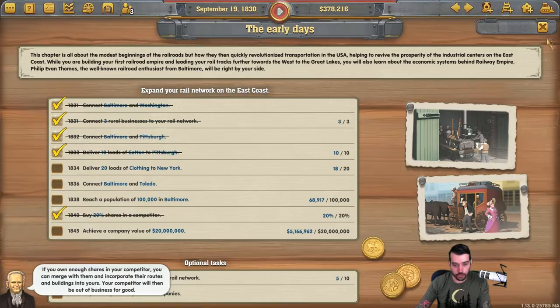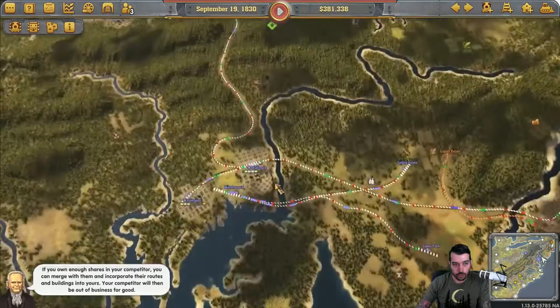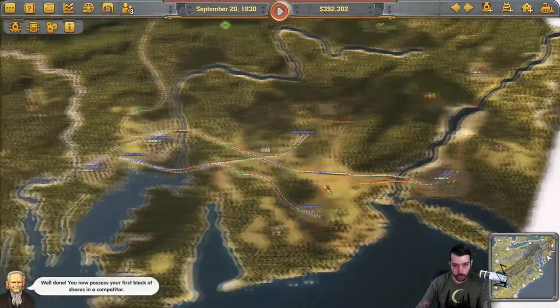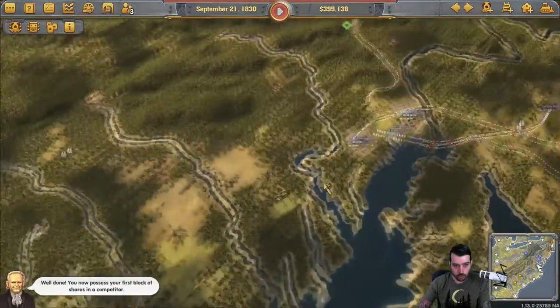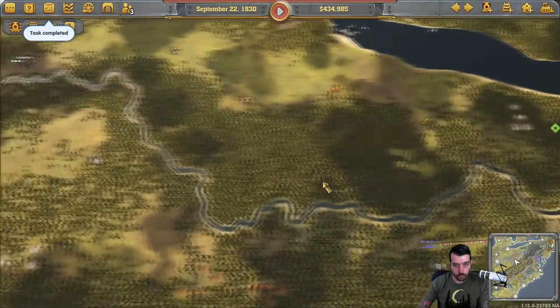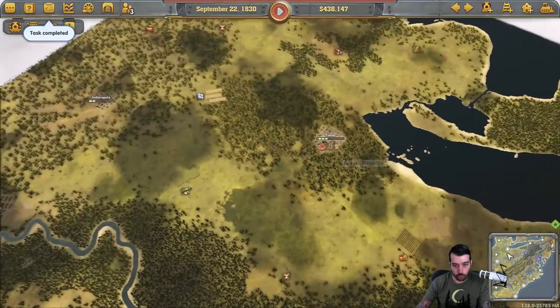Baltimore to Toledo — I need to get back on track. Let's see where Toledo is because I have no idea. I haven't played this scenario in a while. Oh, there it is way up there. I guess I can connect Toledo to Pittsburgh. Let's just do a small train station and run some track — probably not the most profitable route but I want to get this task checked off.